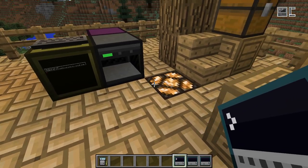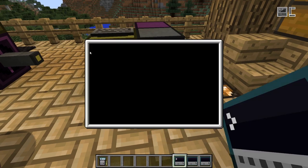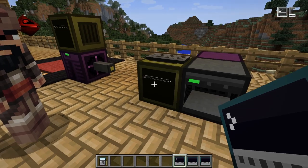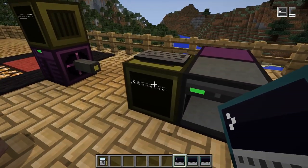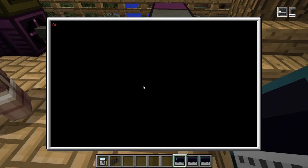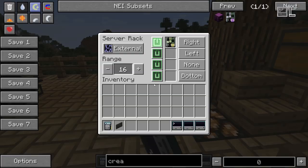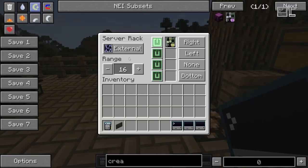Now it's bound, which I can see by the fact that it's blinking. But if I open it, I will see that there is no output on the screen. This is because the server is currently still bound to the physical screen and keyboard. If I remove those, now it should output to this terminal. This then works just like any screen and keyboard combination, but it's portable and you can use it as long as you are in range, which is configured in the rack's GUI. The default range is 16 blocks, but you can crank it up to around 400. Keep in mind that the higher this value, the more energy the server rack will consume per time.